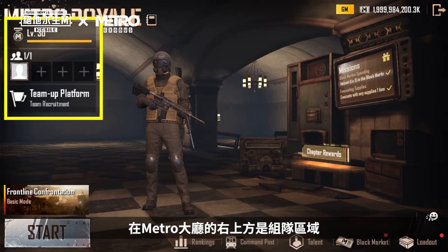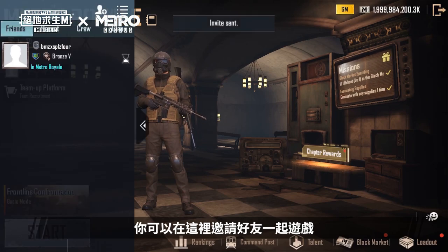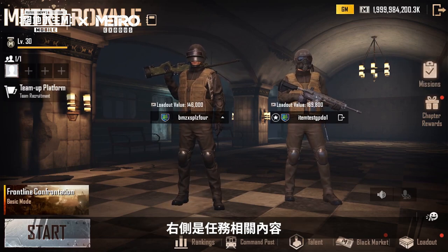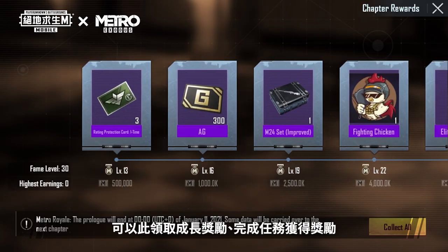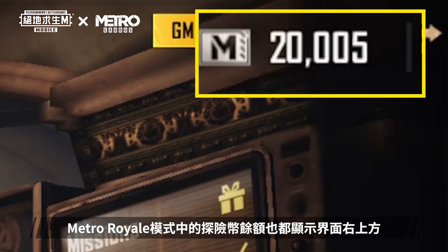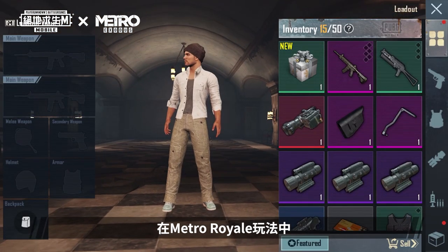The team up area is in the upper right corner of the Metro lobby. Use this to invite friends to play with you or to recruit a team in the public team up platform. The mission related content is on the right side — collect your growth rewards and mission completion rewards here. The total amount of MetroCast you have is shown on the upper right side of the Metro Royale mode interface. The game section is at the bottom left side, in Metro Royale.